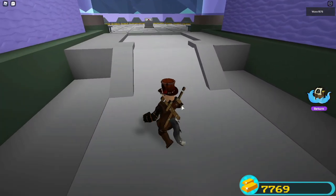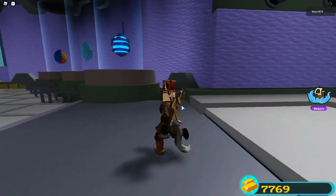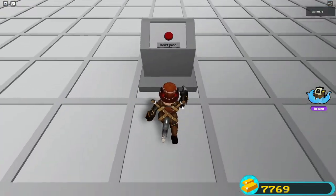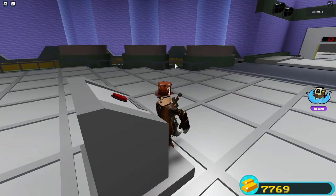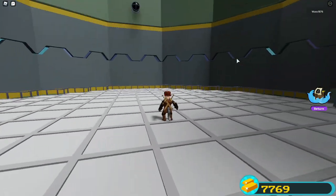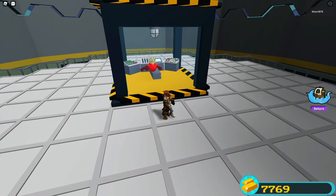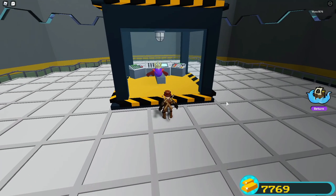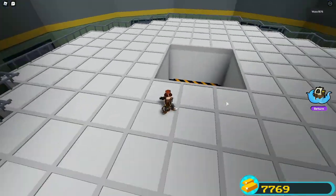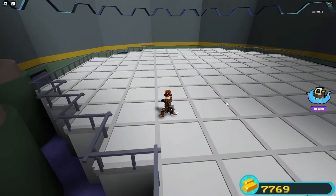Now that you've started the boss fight, this is where the fun begins. A little platform will come out and the fight begins. There's also a little button that says 'don't push' — and yes, you have to push it. Push the button, the doors will lock, and this very angry fellow will come out from under the ground. You can tell he's pretty angry because he's turned red and kind of exploded.